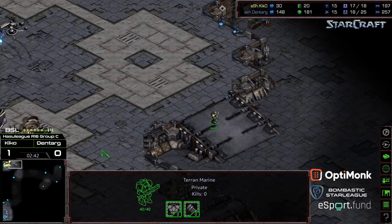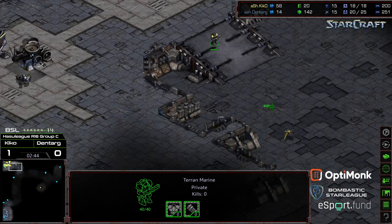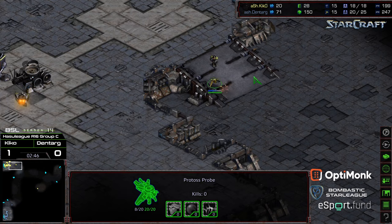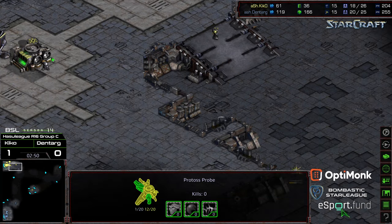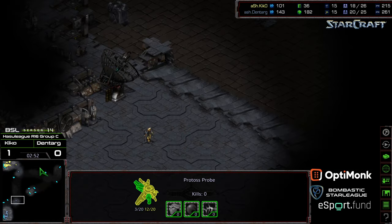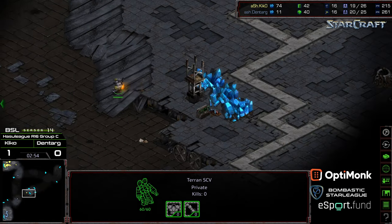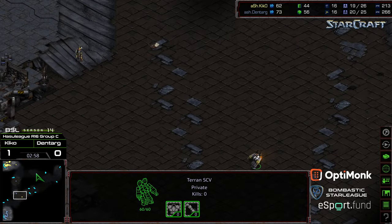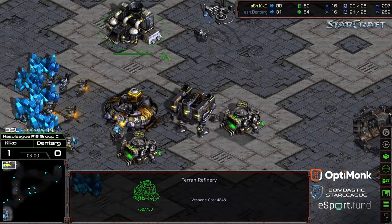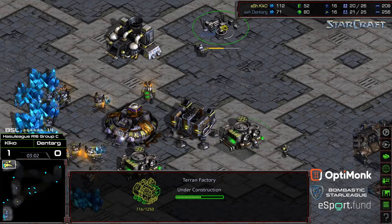I'm wondering if he's gonna opt to be aggressive with the Zealot or hold it at home base. SCV pulling off now that the gas is there, suggesting we're gonna see one base into expansion. Marine now blockading the ramp — might even be able to deny information here depending on how this probe micros. Taking a bit of damage. Nice blockade from Kiko — Dentarg now in the dark. The Zealot making his way across. SCV realizes and switches positions — everything heads up from Dentarg thus far.